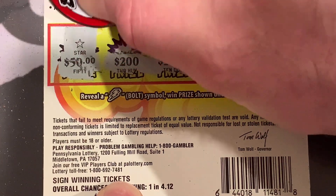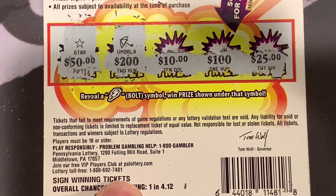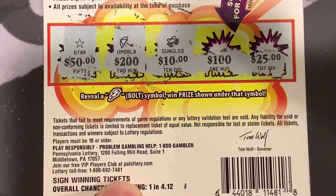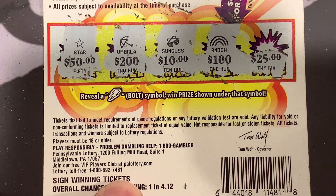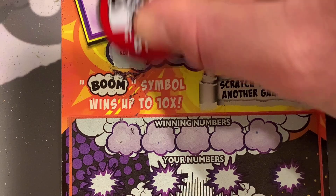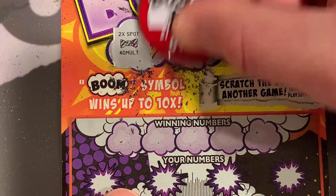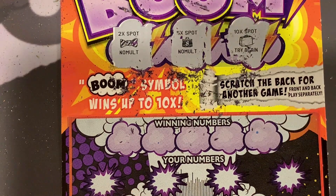50? No, we've got a star. 200? Nope, umbrella. How about 10 here? We've got 10 and sunglasses. 100? Rainbow. Alright, last chance for 25 bucks — got a rake. Not good enough. Let's go — cheese. No two times. How about five times? No five times. And no 10 times.